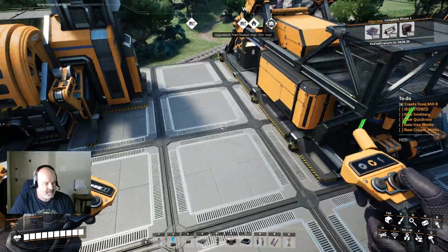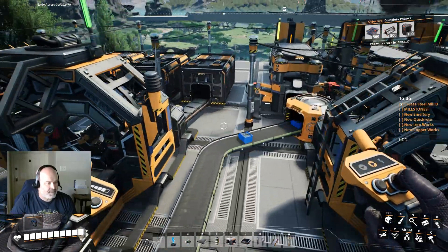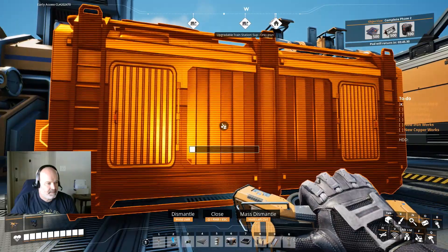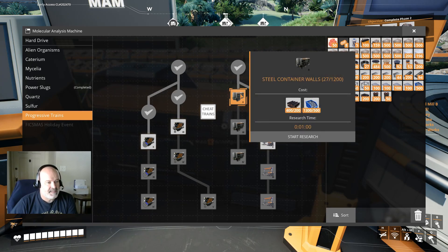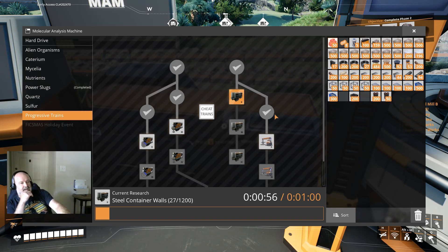Let's see if we got any more smart plates - they don't craft up that fast but I've loaded this thing up, it's going to make us a hundred of these. Let's see if the research is done - yeah it's done. The next thing we're going to want to do is increase the size of the train cars, how much they can hold. It increases it by basically 50% - 50% more speed, 50% more capacity.